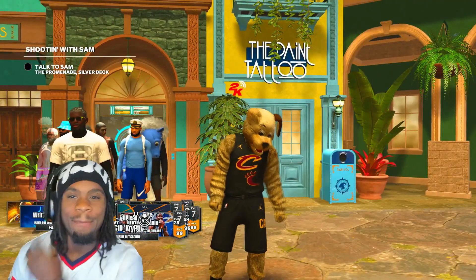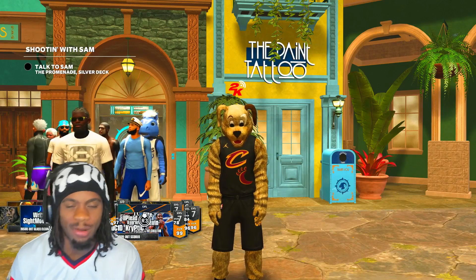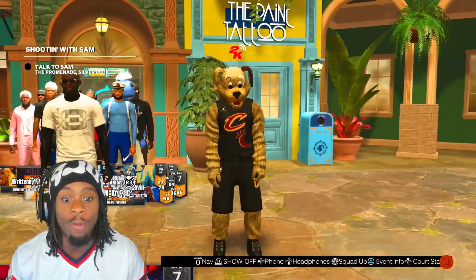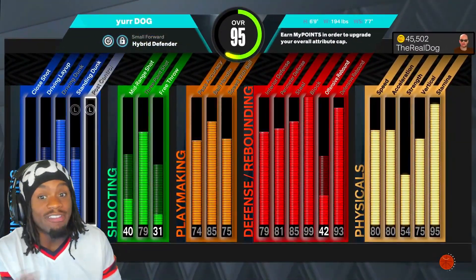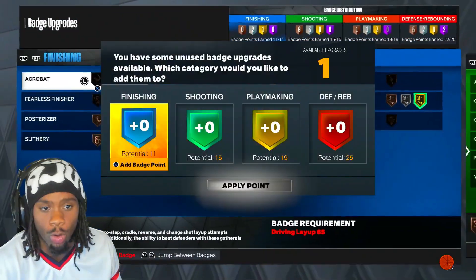Now let's get into the big man builds — center builds and all those jump shots. Next up is the big man jump shot, the big guard jump shot, the lockdown jump shot. If you are 6'5 or taller and have at least a 79 or higher three ball, this is the best jump shot hands down. I'm on my hybrid defender — 95 overall, 6'9 demigod with a 79 three ball.